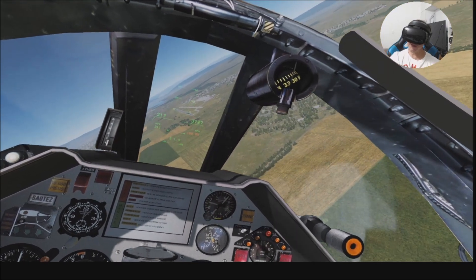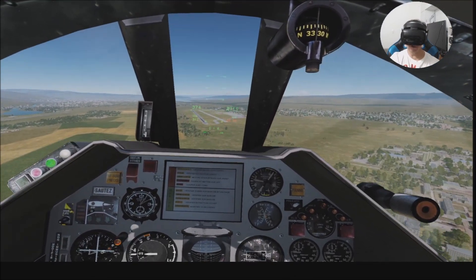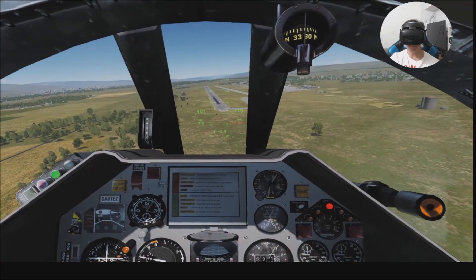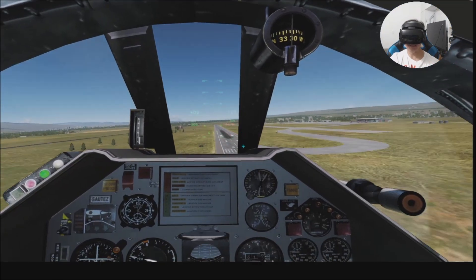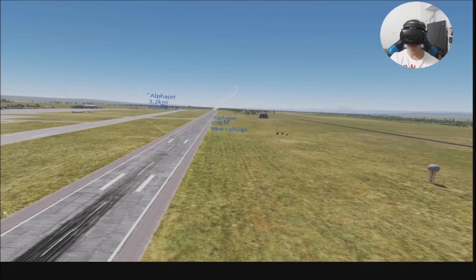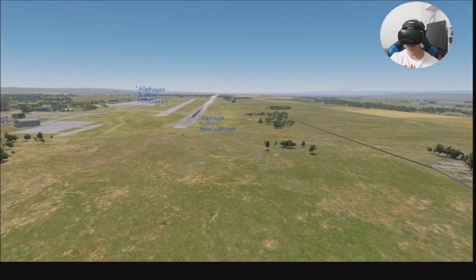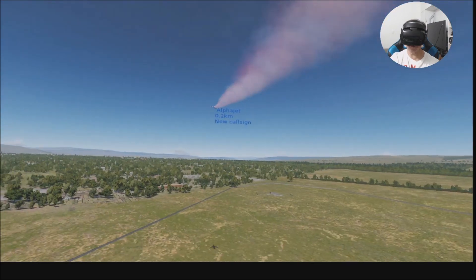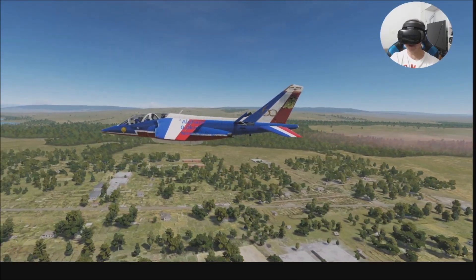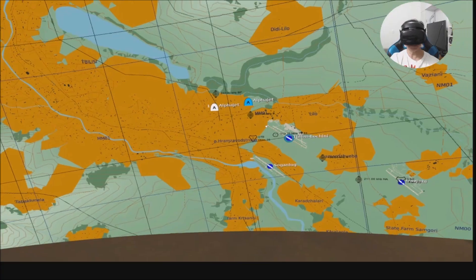I'm going to pass near the runway — very low fly. Cool, very very cool. There is speed because I want to land — let me check the map. I'm going to return and decrease the speed a little.